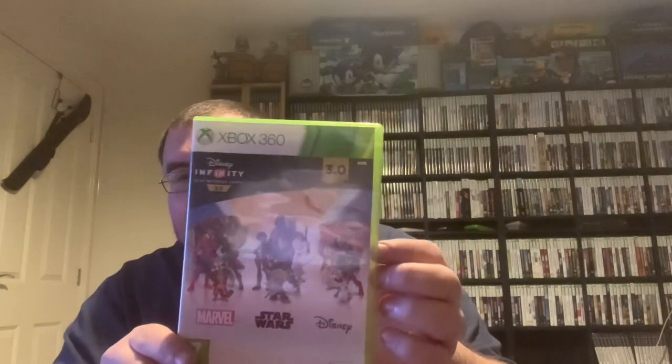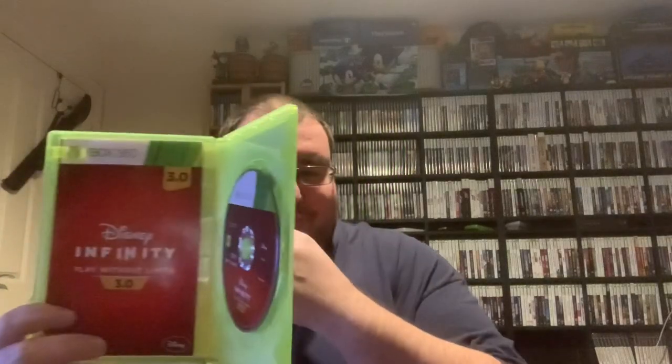This is Disney Infinity 3.0. I've got 2.0, so I had to add this one. It has a nice thin manual - about four pages - and we have the disc. These are literally just collection pieces because I don't own any Infinity figures or even the portal it goes on. So yeah, it's literally just to sit on the shelf until I figure something out. But it's a win.